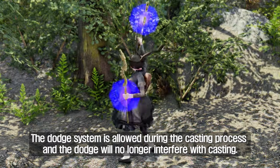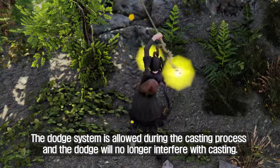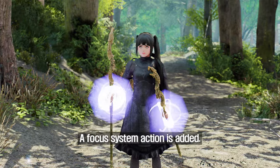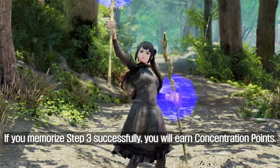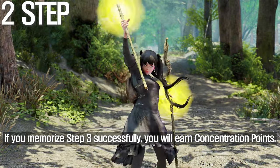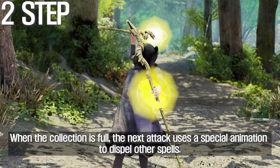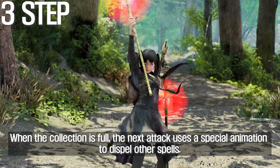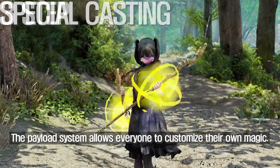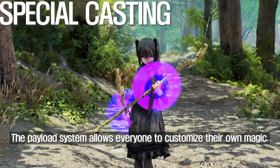The dodge system is allowed during the casting process and the dodge will no longer interfere with casting. A focus system action is added — if you complete step 3 successfully, you will earn concentration points. When the collection is full, the next attack uses a special animation to dispel other spells. The payload system allows everyone to customize their own magic.